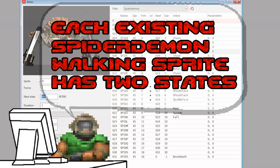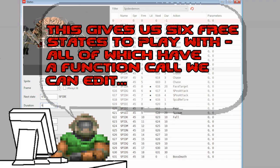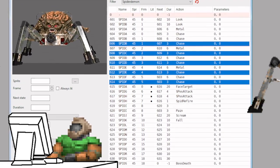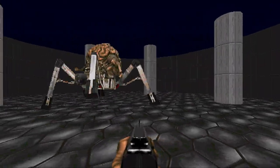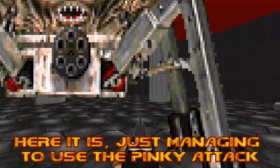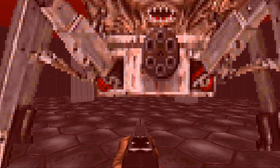The other benefit of using the Spider Demon's own walking frames is they all call functions to either make the sound of its legs or simply to chase down the player. This means any of them can be used to call a different function if we want to, such as attacking. So now we have the sprites and the states — what are we actually going to make it do? I think it'd be too easy and kind of boring to make it just simply throw a projectile. I thought about a melee attack that only triggers when you're really close, as a way of sort of backing the player off, but I ran into two major problems.